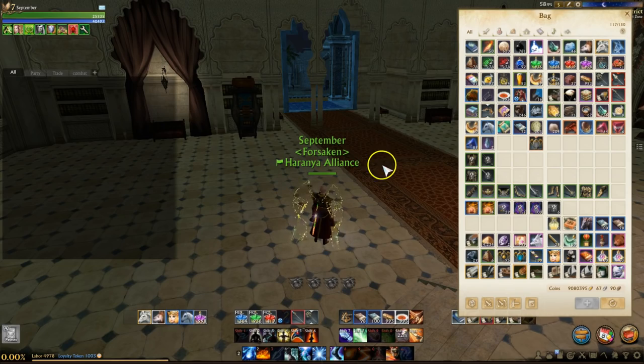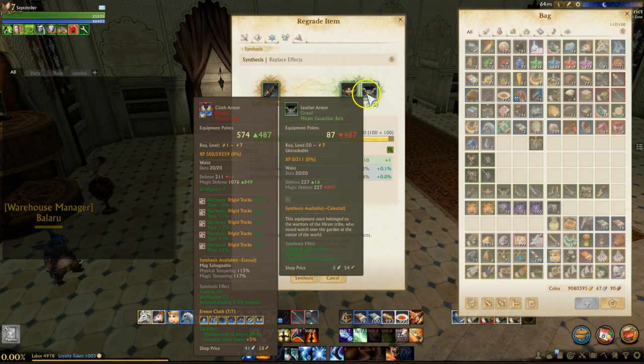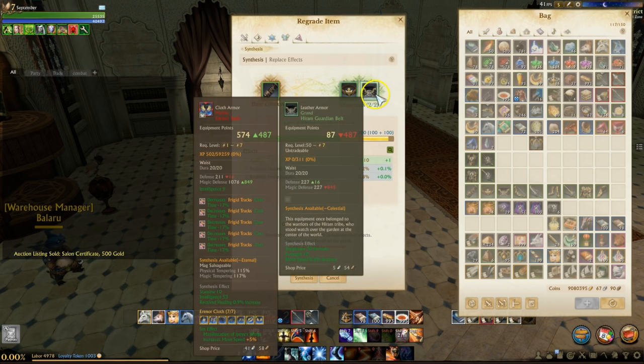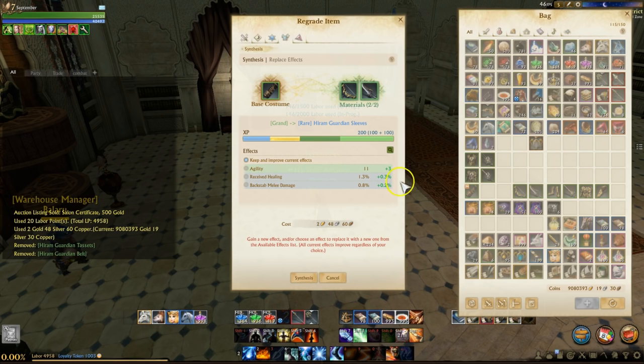Let's do some combining. These sleeves have bad stats — received healing, melee damage increase, and agility. I'm going to put in two pieces. Also worth noting: combining uses gold and labor — it's 20 labor and about 2.5 gold at grand level. I suspect the cost will increase at higher grades but we'll find out.